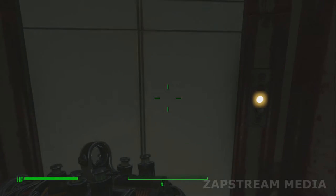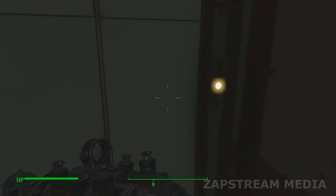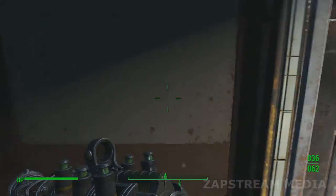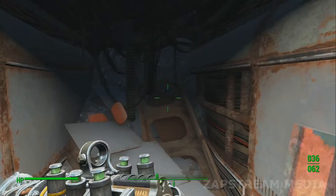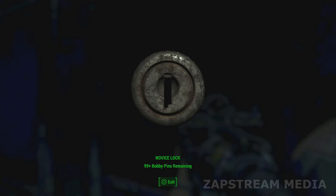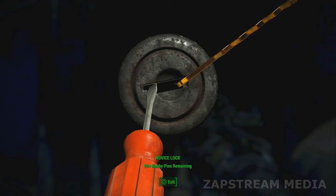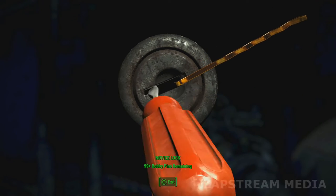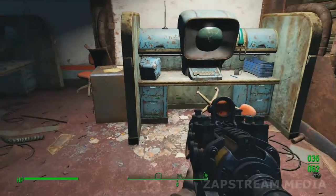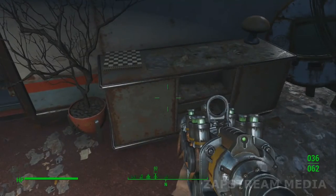Now that you know where to go, if you want to avoid spoilers and haven't done this yet, you can click off now. Otherwise we'll continue. We've reached the top of the building and are going up these ramps. There's a room where you can pick a lock — I'm not great at lock picking, but there's a sound cue to help. There's a safe inside with some items, but nothing major.